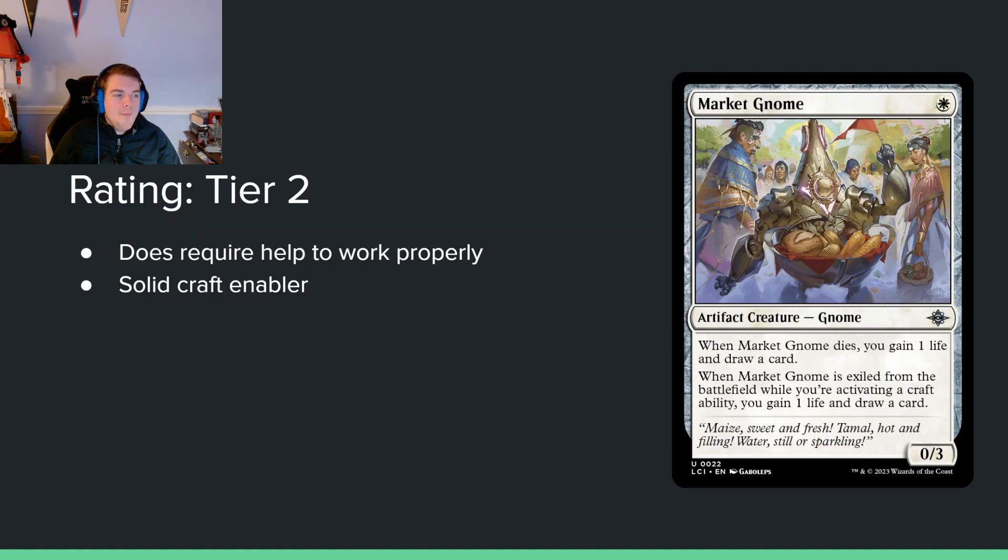Markit? No — single white mana for a 0/3. When it dies, you gain 1 life and draw a card. When it's exiled from the battlefield while activating a craft ability, you gain 1 life and draw a card. This is basically perfect sacrifice fodder and early defense. It's a perfect little glue card. You're going to want this prioritized really highly — it might even be tier 1. The gnome is going to be a staple, I think.